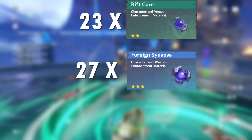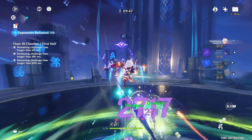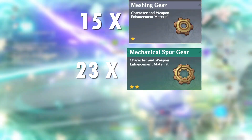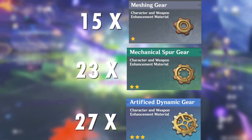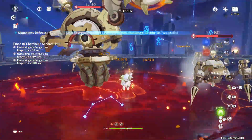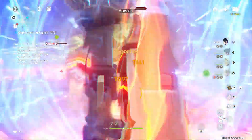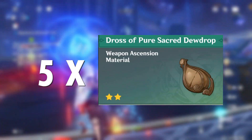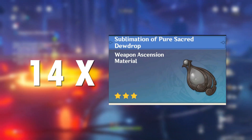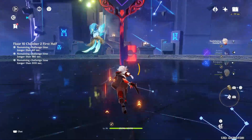For the ascension materials of this weapon, you will need 23 Rift Cores, 27 Foreign Synapses, and 41 Alien Life Cores, which can all be obtained by tracking Breacher Primus in your Adventure Handbook. You will also need 15 Meshing Gear, 23 Mechanical Spur Gear, and 27 Artifice Dynamic Gear, which you can collect by tracking Clockwork Mecha in your Adventure Handbook. For weapon ascension materials, visit the Echoes of the Deep Tides Domain in Fontaine and farm on Tuesdays, Fridays, and Sundays for 5 Dross of Pure Sacred Dewdrop, 14 Sublimation, 14 Spring, and 6 Essence of Pure Sacred Dewdrop.